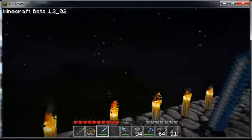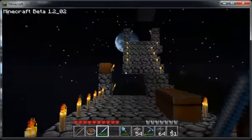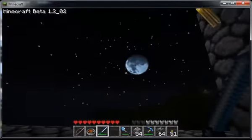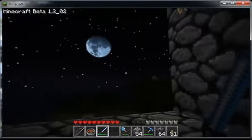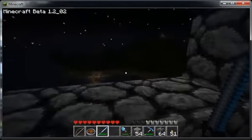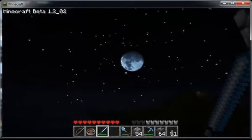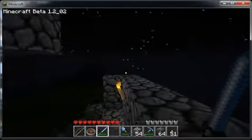I have an underground connection between my place and the mine. Way over there you can see a mountain — I put a torch on top just to see if I could see it. That's my bridge that goes across the water to another island. It's a beautiful game.